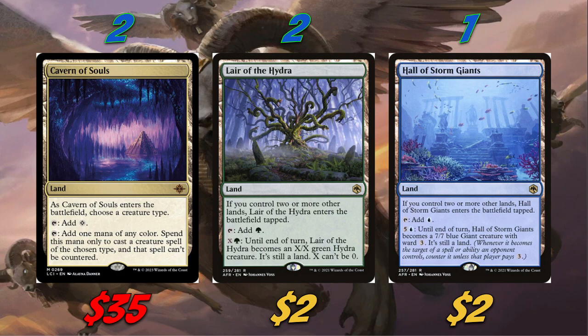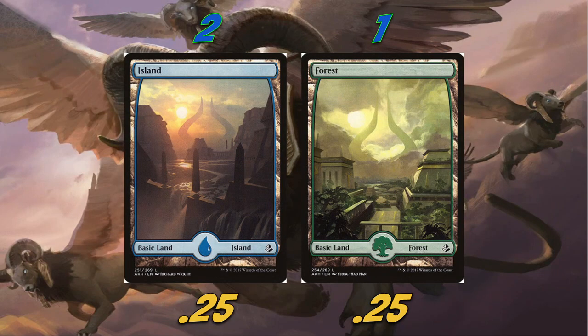Our last utility lands include two Cavern of Souls — again very pricey but very nice in a sphinx deck to make them uncounterable, especially against control. We're also playing two Lairs and one Hall of Storm Giants. Hall is fantastic in ramp decks because we can activate a seven-seven with ward three, and making a lot of mana makes that very achievable. Rounding out the lands are two Islands and one Forest using the Amonkhet basic art to match the Egyptian sphinx theme.